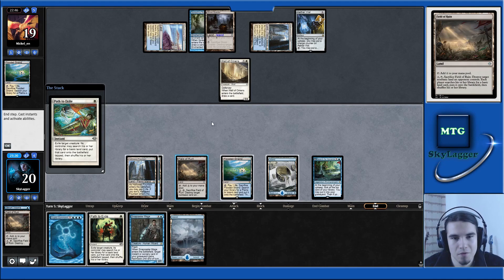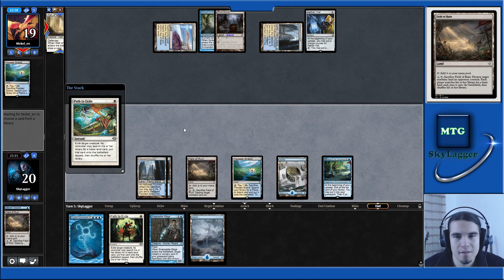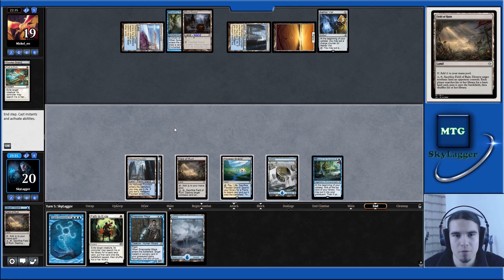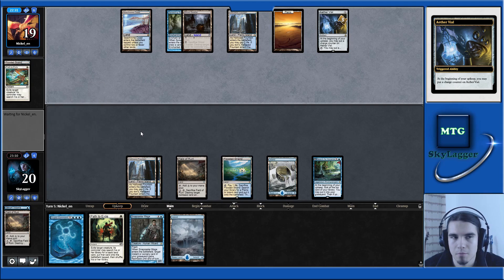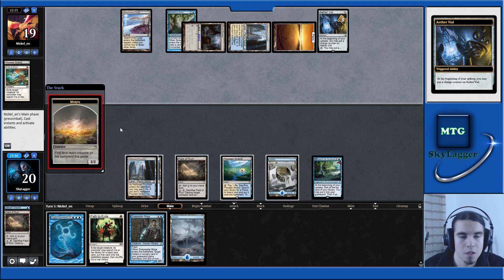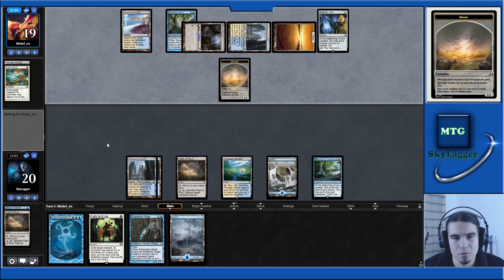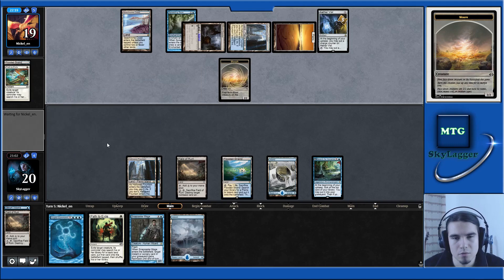Field of Ruin — the Hallowed Fountain feels much less sexy now. It seems like they really need some more lands, so they must have a very high converted mana cost hand. This tells me they are probably playing some number of Restoration Angels. Am I supposed to counter that Morph? I don't think I do.